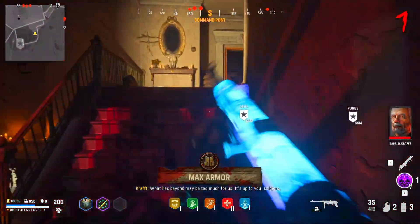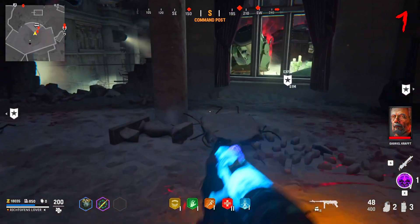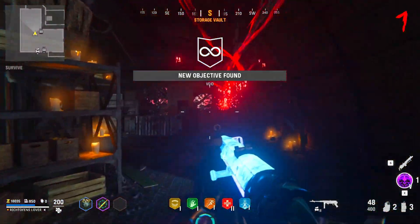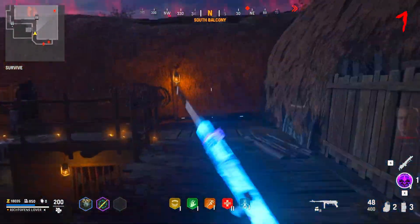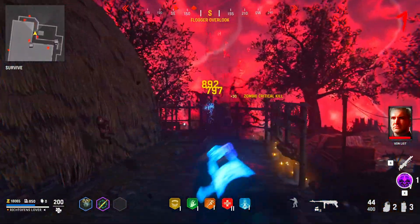What we're going to do is have four maps, remaster every single World at War zombies map, and make it a soft reboot of World at War zombies. Something like Nacht der Untoten, Verrückt, Shi No Numa, and Der Riese — just like World at War. They're all small maps, not particularly hard to make.